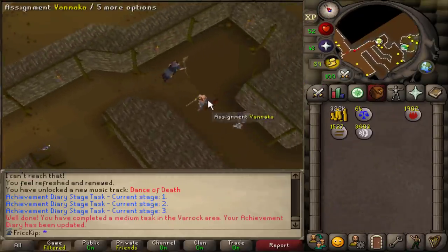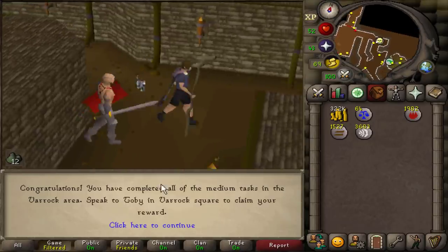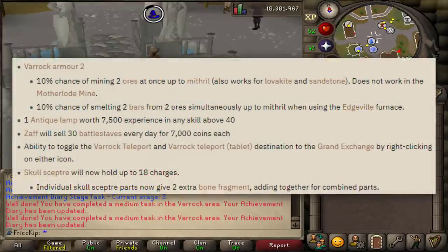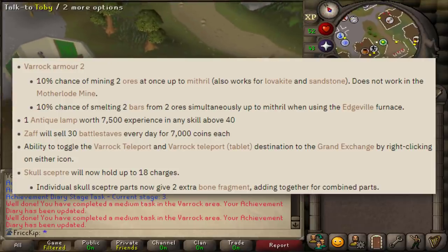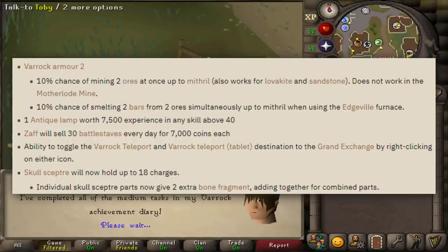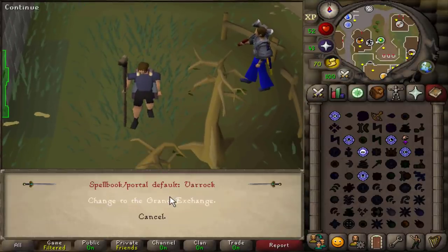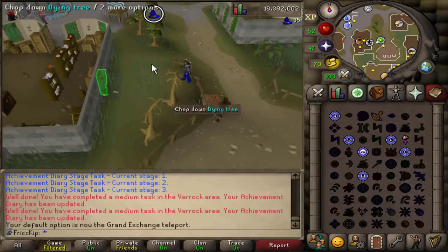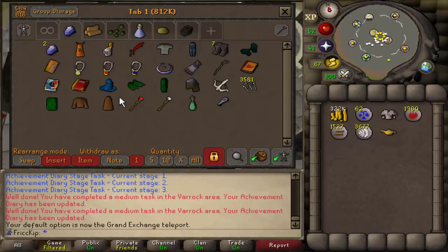Our last task is just to get an assignment from Vannaka. Luckily we didn't have a slayer task already, and there we go. We can claim the reward now, so we'll teleport to Varrock and I will put all the rewards up on screen. There's really not too much important stuff with a lot of these easy and medium lower tier diaries, but the main reason I want to do this is so we can now cast the GE teleport — which takes us straight here, very close to a bank. I think this is probably the closest teleport to a bank that we have unlocked now.